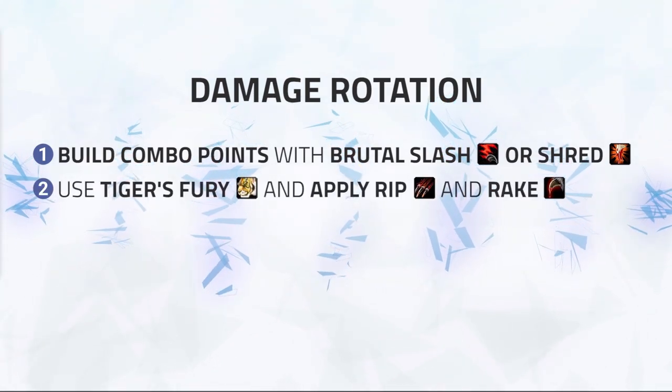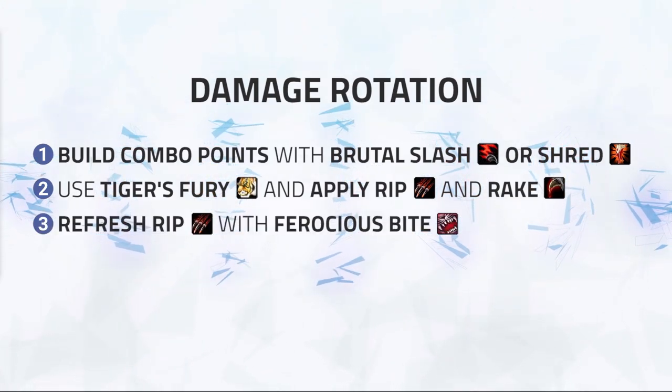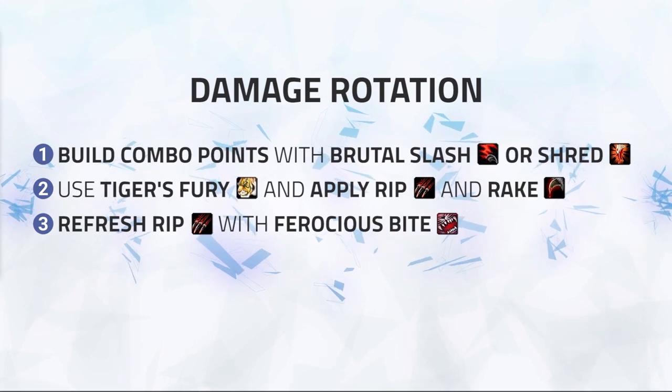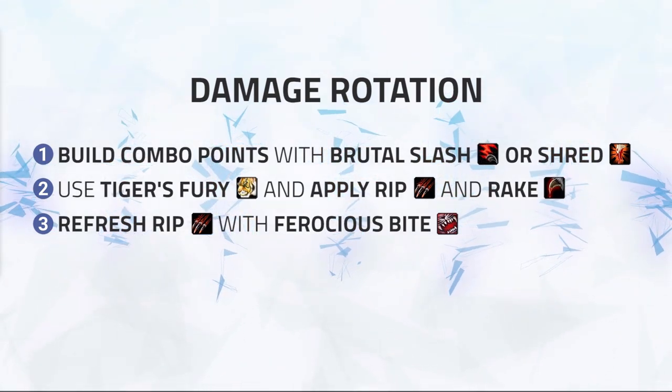Number 2: use Tiger's Fury and apply Rip and Rake. Number 3: refresh Rip with Ferocious Bite. As you can see, it's quite simple yet effective, with the only situational option being Brutal Slash over Shred, which will happen quite often.